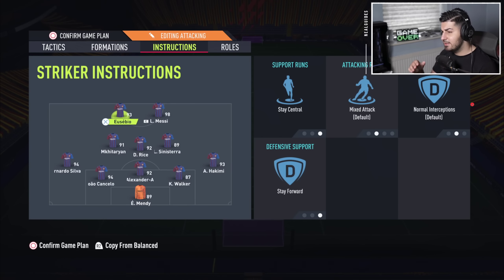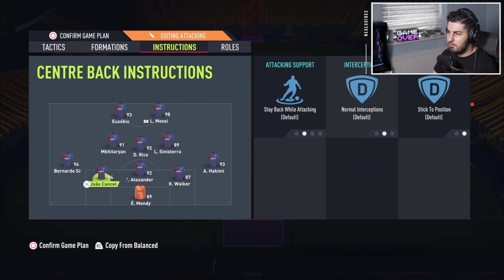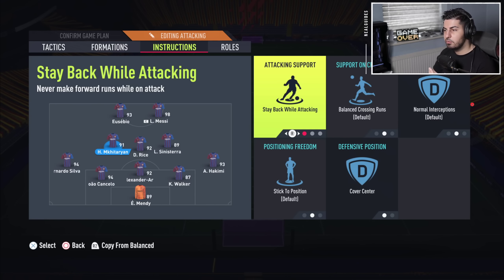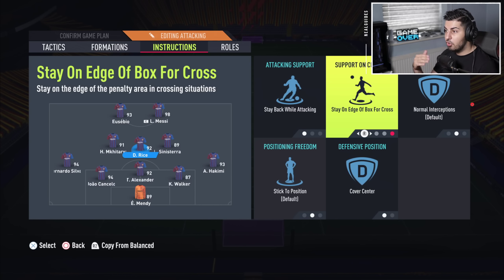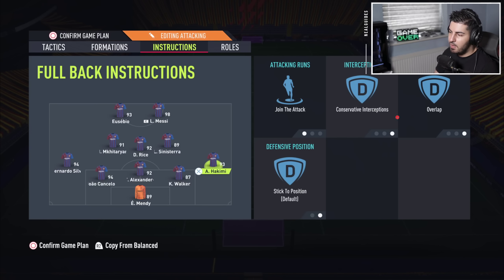For the 5-3-2 instructions: both the left center mid and right center mid on get forward, both on cover center. If you find it too attacking, put one on balanced or stay back while attacking. The central player on stay back while attacking and stay on the edge of the box — not get into the box, because he's your final man. Only your last CDM should always stand at the edge of the box. Cover center is very important. Left mid and right mid on join the attack, conservative, and overlap.